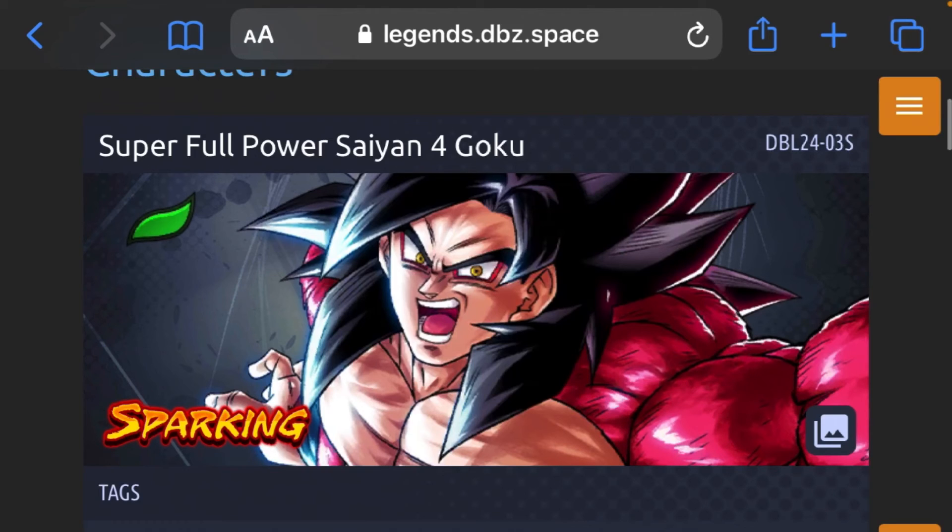They Zenkai'd Super 17, so they'll probably Zenkai another GT unit since they're bringing back GT. But they're also trying to bring back the Universe Survival Saga, so it might be Caulifla, Kale, or a Caulifla and Kale duo assist. My main thought is that this character is getting a Zenkai, or it's a free-to-play Super Saiyan 4 Goku.